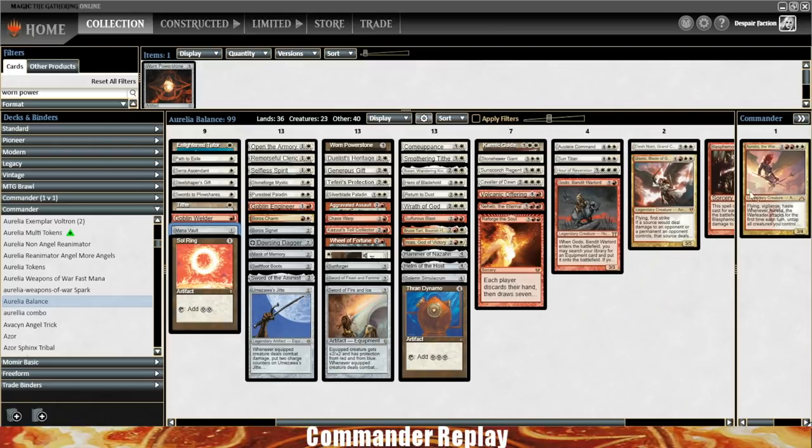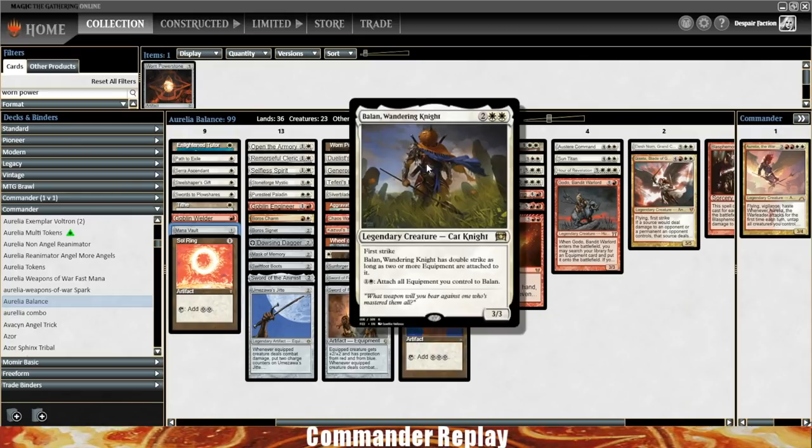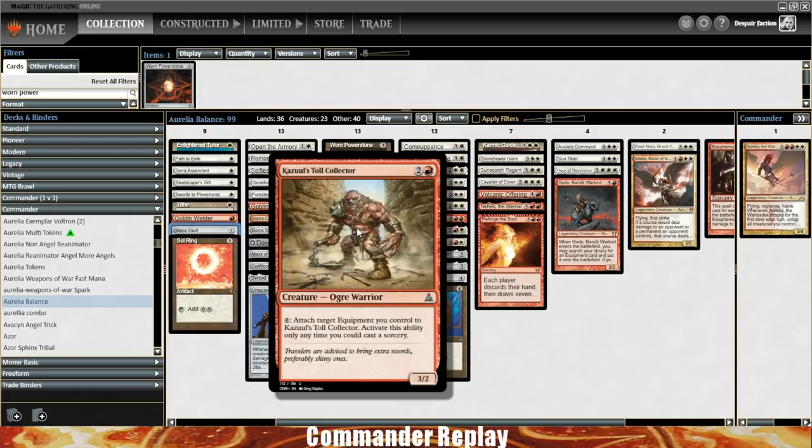True Conviction is another one I've been thinking about — when you give Aurelia Double Strike and Lifelink, you gain a lot of life back, which is really helpful. Doing any of that means something else has to come out, which is always the scary part. Maybe you can get rid of a Balan — Balan is okay, it's decent. You can definitely do some stuff with Sunforger and it's helpful for some of the other equipments. But this isn't a full equipment build, so maybe Balan can come out. On the same hand, maybe Kazul can come out.